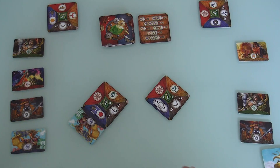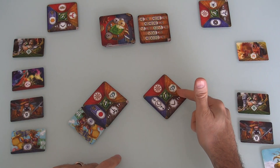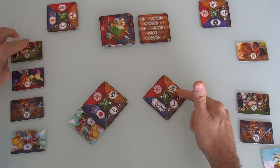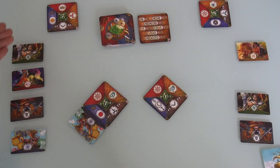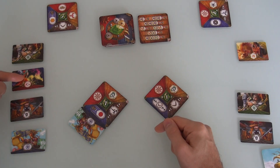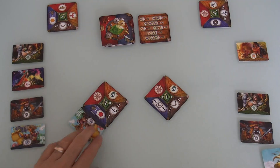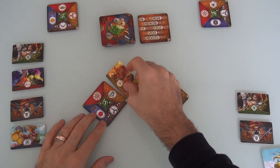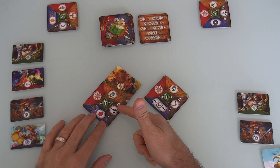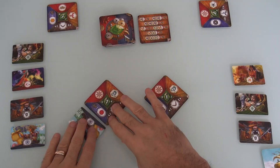Jen will grab her spell master and has turned this card into a spell. Now she's done. Now it's my turn. I want this dragon bad so I can mix it with my phoenix. But unfortunately I've already used my creature master. I can only turn this card into a gem, a spice, a weapon, or a spell. So I can't get what I want. If Jen had kindly turned this into a dragon, I would have grabbed it, but Jen saw that and opted not to.